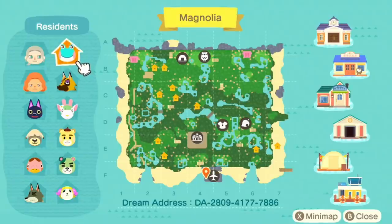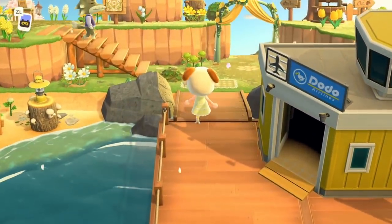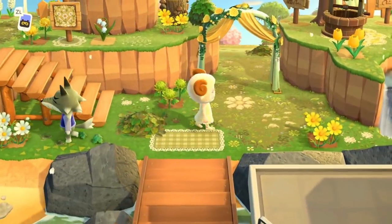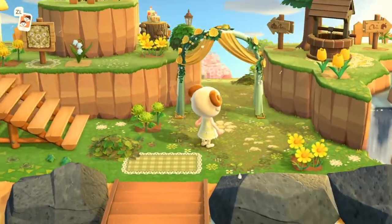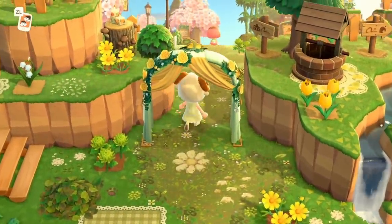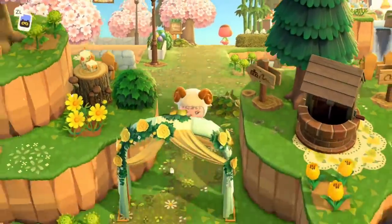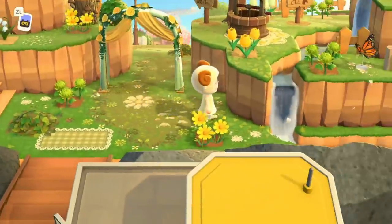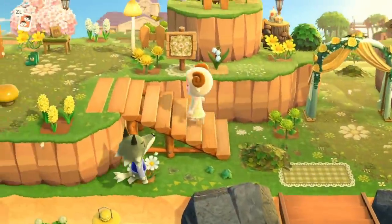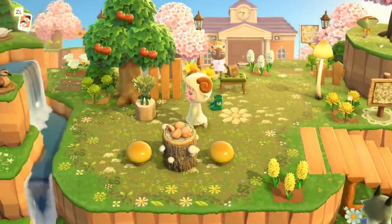So I believe this is like a magical spring forest island and it's so cute. I can tell from the petals already and the tree in the background that this is cherry blossom season. We have the wedding arch here, this entrance is so cute, I love the little waterfall and the well up there.